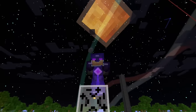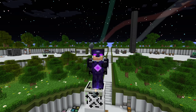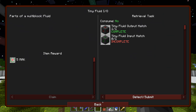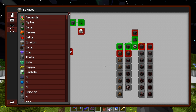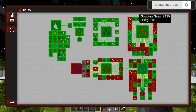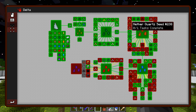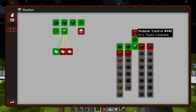Welcome back to another episode of Project Ozone 3 in Kappa mode. Last episode we started working on a few more quests - we knocked out a bunch of the seeds and started working on our armor. I want to continue knocking out some of these earlier quests so we don't get to the end of the pack and have to go back and do all these things.